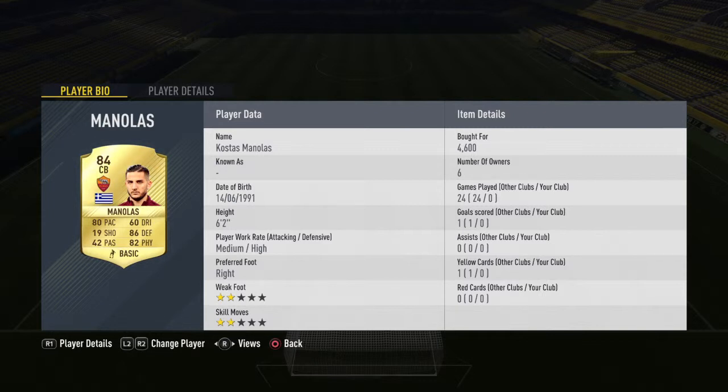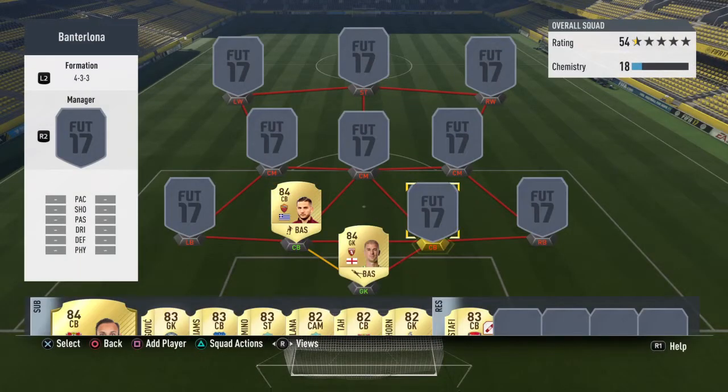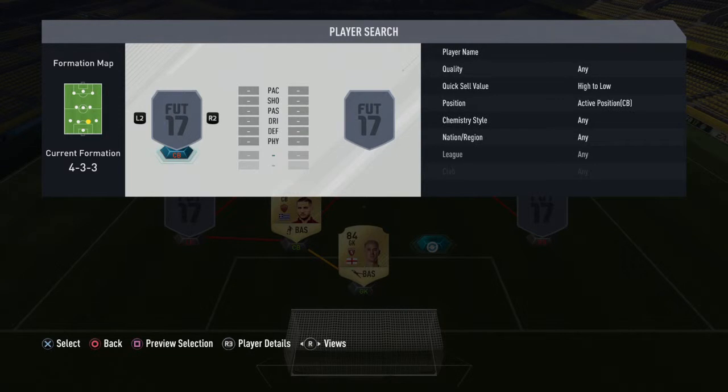Manolas has got 80 pace and that is something you definitely need for a defender. He's got 86 defending and 82 physical — it's an amazing card. Obviously that 19 shooting is pretty shocking.